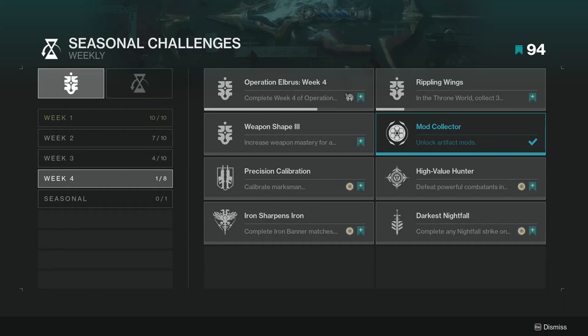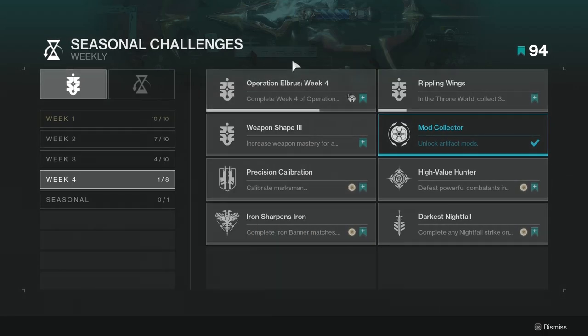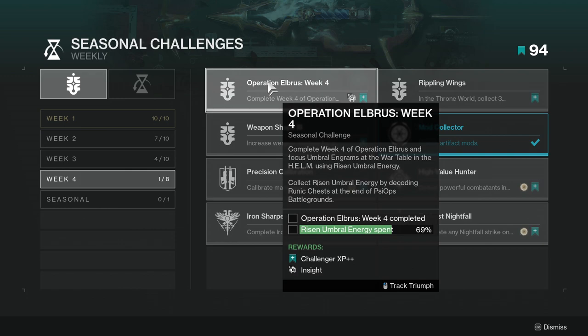For today we're going to be looking at the Eververse and the fourth week. The first thing is Operation Elbrus week four — complete week four of Operation Elbrus and focus umbral engrams at the war table in the Helm using risen umbral energy, and collect risen umbral energy by decoding runic chests at the end of Psyops battlegrounds.